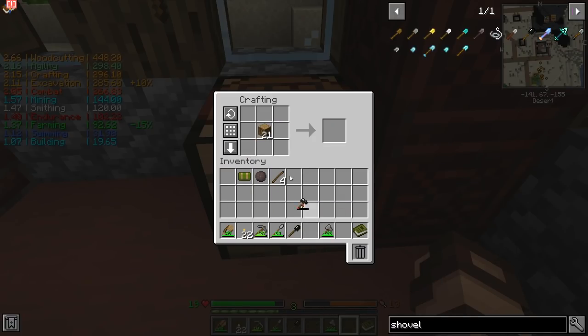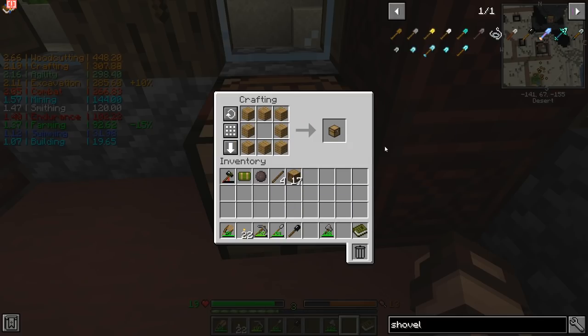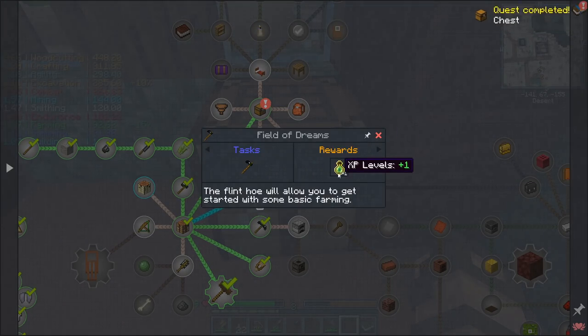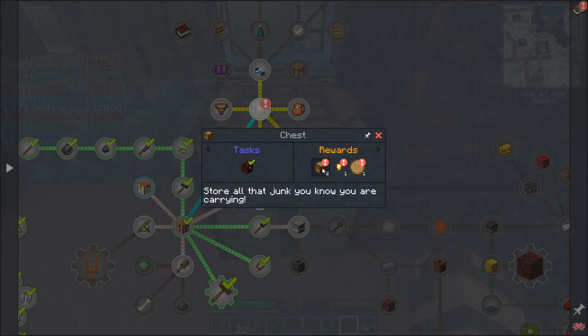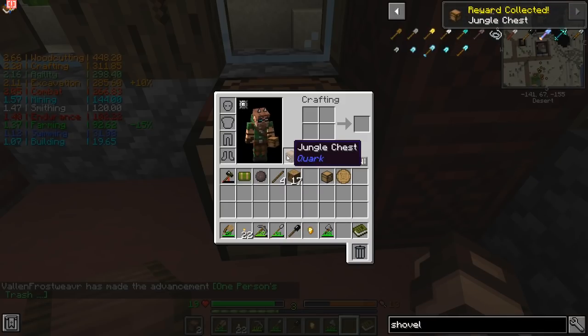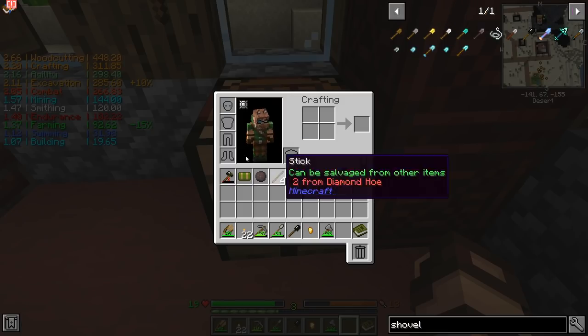I need to get a bunch of wood and then I can make a regular old chest. That should get me started up here. I still need to make a hoe, but that's just for XP levels, so I'm not too worried about it. There we go — we now get to store all that junk we're carrying. A gold nugget, a wooden coin, some other rewards. This is a jungle chest from Quark. We've got regular chests and a wooden coin.